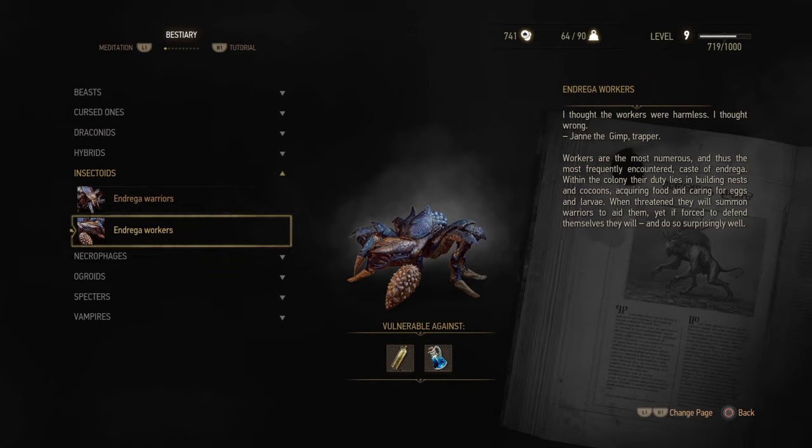So these are Andrega workers. I thought the workers were harmless. I thought wrong. In the colony their duty lies in building nests and cocoons, acquiring food, and caring for eggs and larvae. When threatened, they will summon warriors to aid them. Yet if forced to defend themselves, they will do so, and surprisingly well.